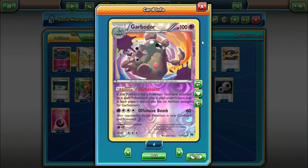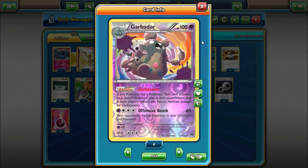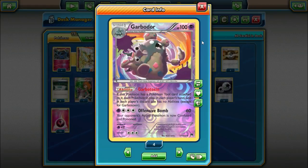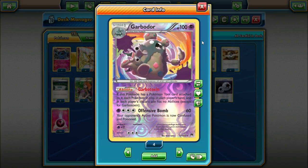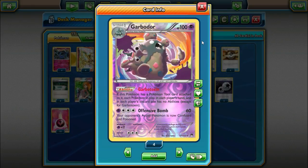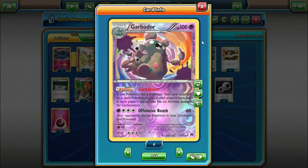Without Garbodor, I think Xerneas Break is kind of a mediocre deck against a lot of these Tier 1 decks like Gardevoir and Metagross. But with Garbodor in play, in conjunction with Xerneas Break being a one-prize decent attacker, I think this deck actually has solid matchups against a lot of things. We also have some interesting ways we can activate the Garbotoxin ability, but we'll get to that in a little bit.